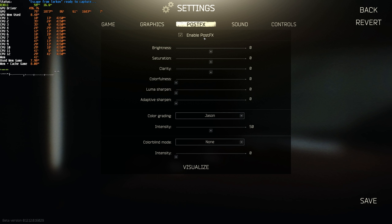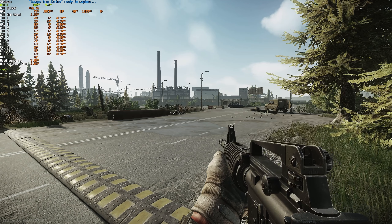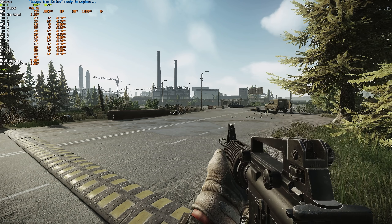On the post effects tab at the very top, turn this off completely and instead use your graphics card software — such as NVIDIA or AMD — to adjust settings for better visibility while playing. Doing so, I jumped all the way up to 99-100 FPS, which is a huge improvement.